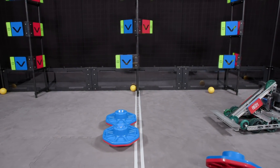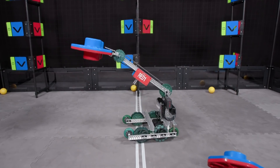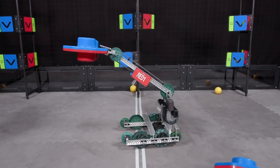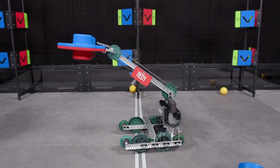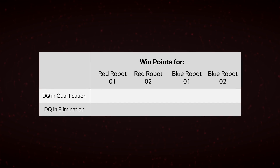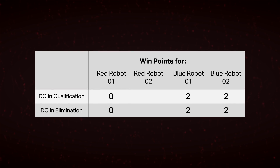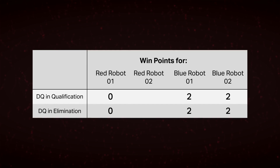Let's look at an example. In this close match, the Red Robot decided to pick up and carry two caps that had been low scored for the Blue Alliance, violating the possession limit in SG4. When the match ended, the Red Alliance won by one point. This action clearly caused the Red Alliance to win — if the caps had stayed low scored, the Blue Alliance would have won. So because of this, the Red Robot gets a DQ and receives zero win points; effectively, they lose the match. Both Blue Robots would receive two win points since they would have won if Red hadn't violated the rule — effectively, they receive a win for the match.